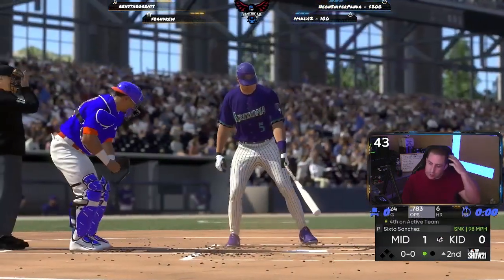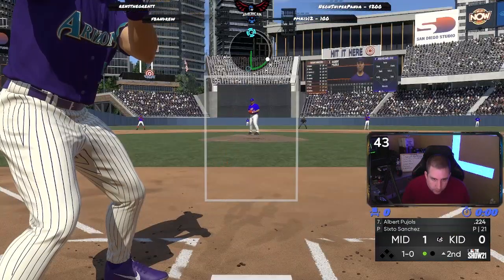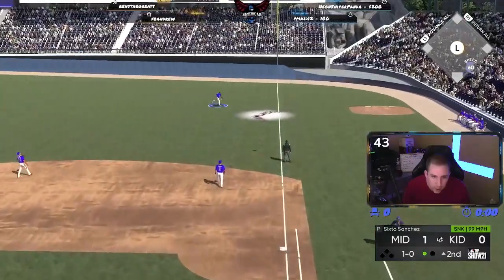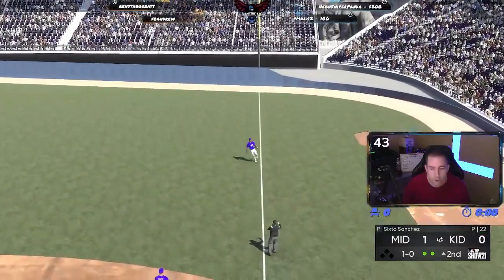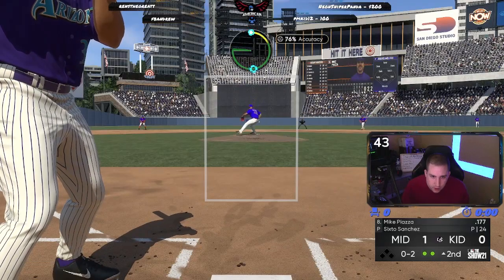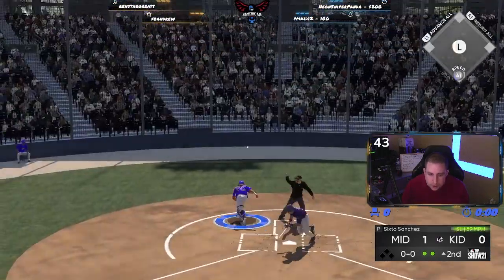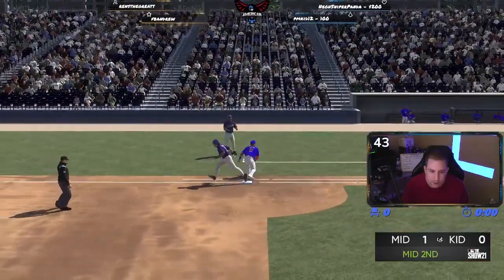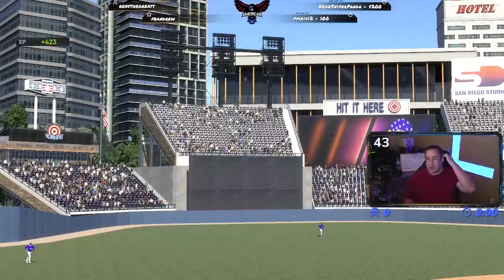Got him swinging — one away. Come on, get there — two away. Two inside pitches, let's see if we get him outside. He chases it — thrown over there — nice, we got him. End of the second.